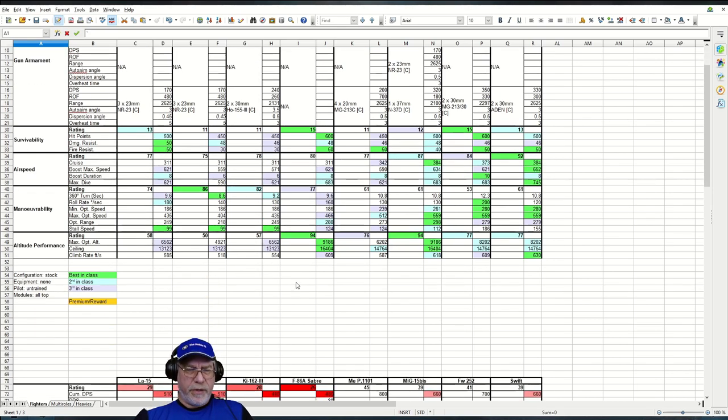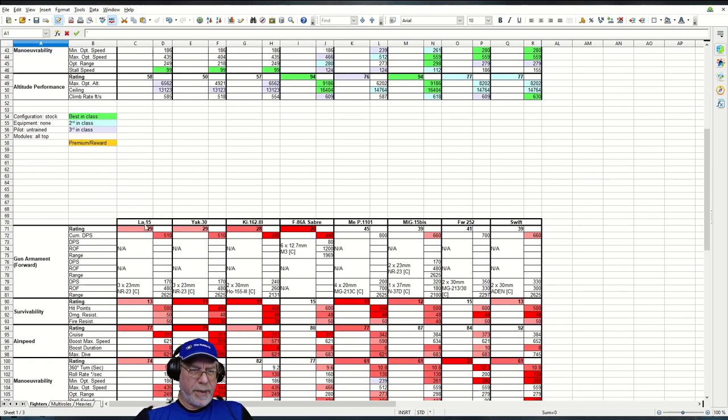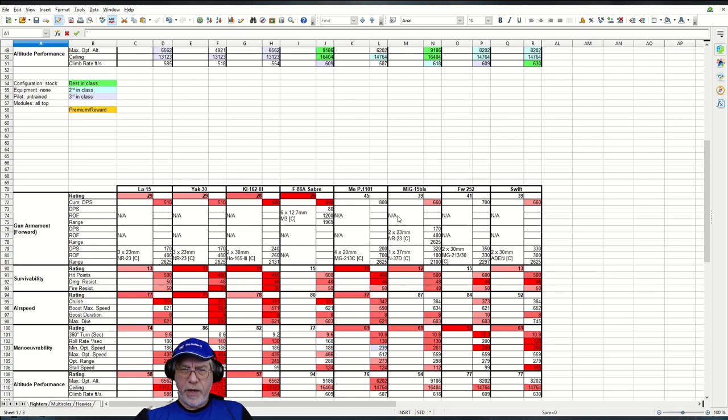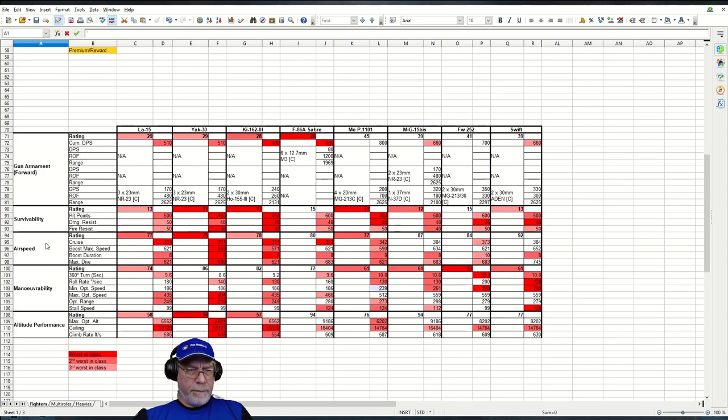Looking at best in class, the gunnery appears red because of the high energy fighters with their enormous damage output and the MEP-1101. Survivability figures are pretty much compressed across all aircraft, so there will be a lot of red there too. The high energy aircraft make the speed look worse than it is. The cruise speed is the lowest, but it's not lower than the Yak-30, the Ki-162, or indeed the F-86 Sabre, which is interesting.